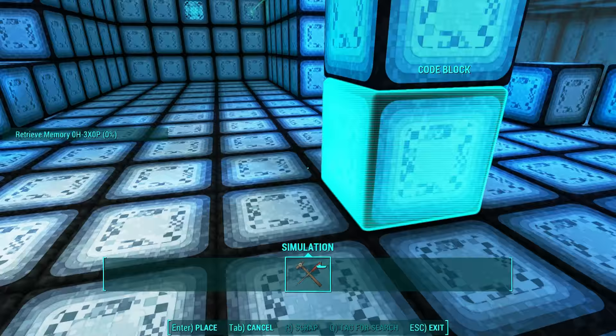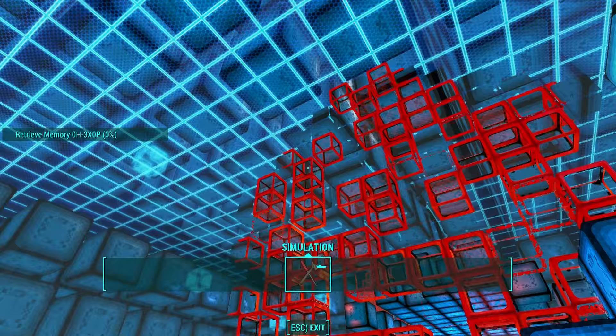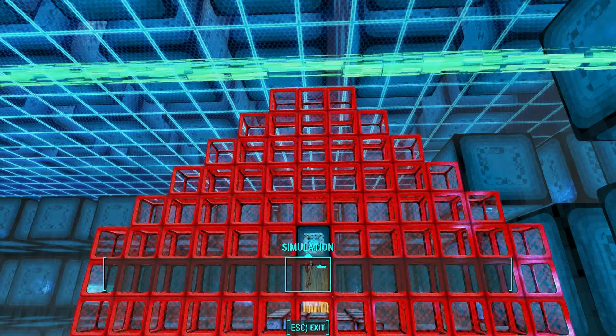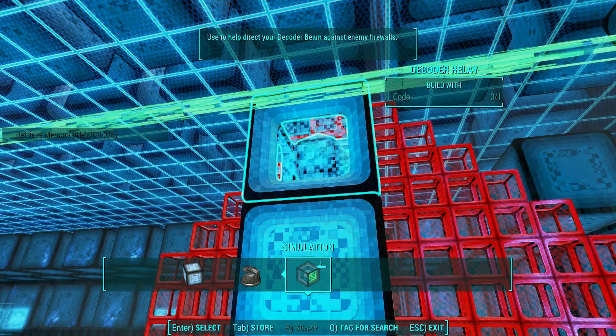This gives you access to the second decoder relay and some more blocks to build with. Next, simply move the stack that you made over two spaces to activate the green conduit. That sends the beam shooting up over your head and it destroys the second red wall. Next, hop up on top to the second level and follow the green relay beam. Build a block stack in the path of the beam directly in line of sight of the receptacle in the third red wall. It's hard to eyeball these things — you may need to move your stack back and forth a bit until you get it just right.